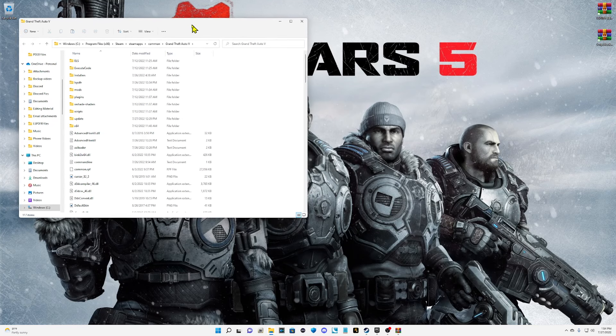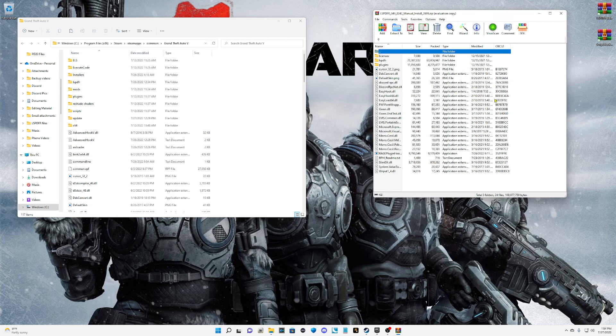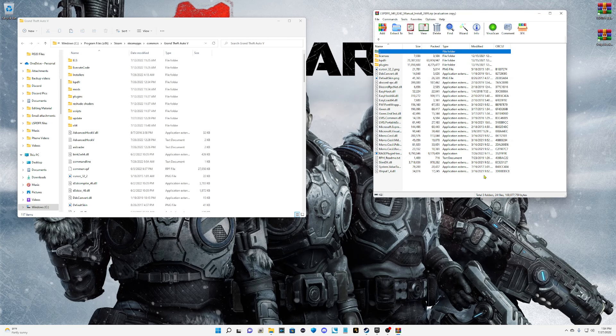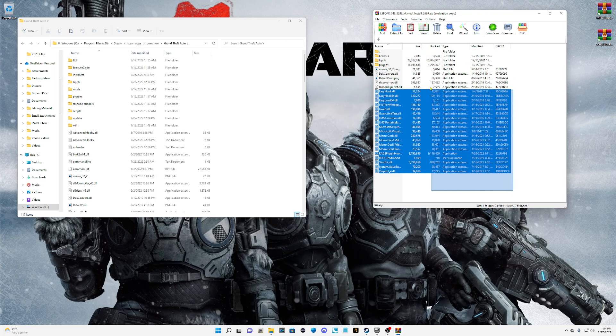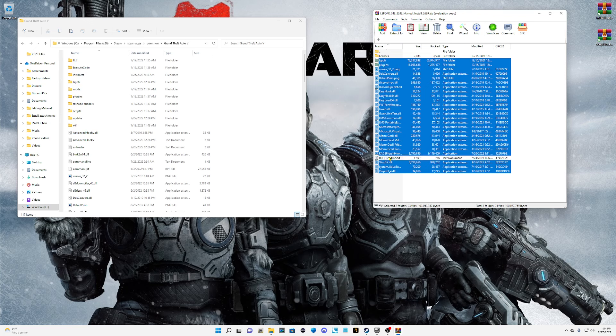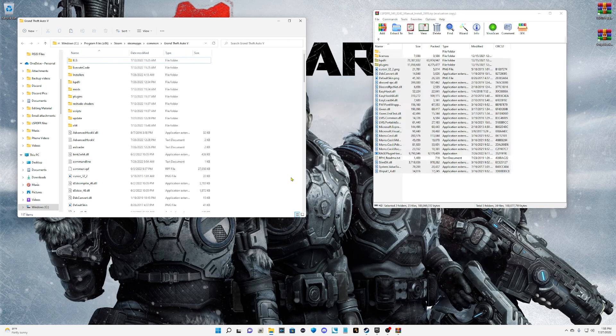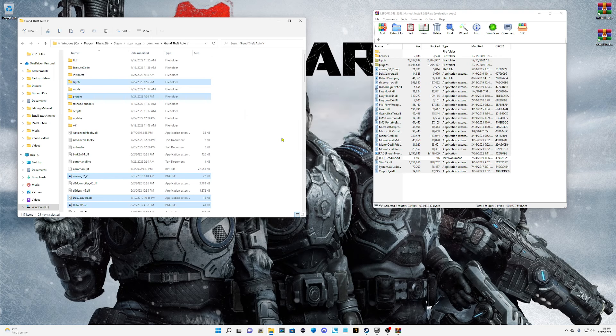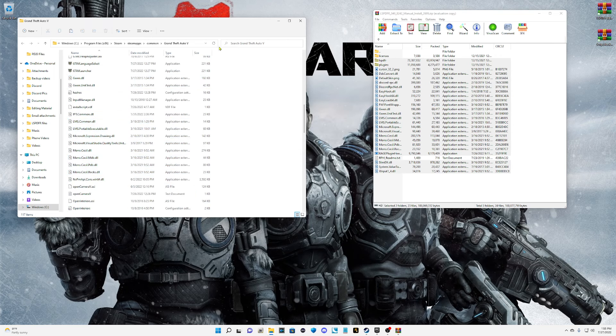Steam users, pull up your main directory. Open up your LSPFR WinRAR. Highlight everything inside — all the way to the LSPFR files. Do not highlight the license, hold down Control and deselect the RPH readme. Grab all these files. It's going to ask you to replace them if you've had them before. Pull them into your main directory and drop them in. Go ahead and replace the files — everything installed in your main directory will now highlight in blue.